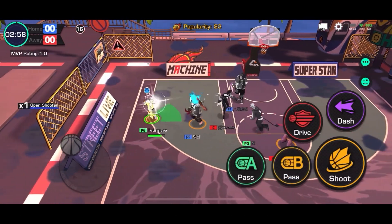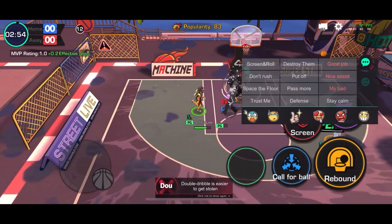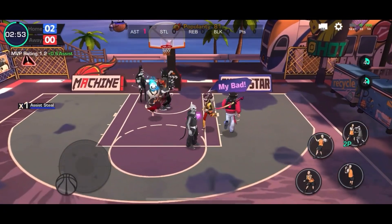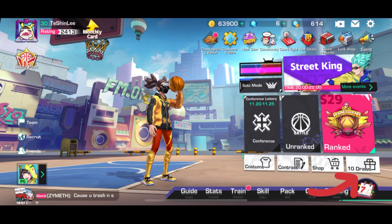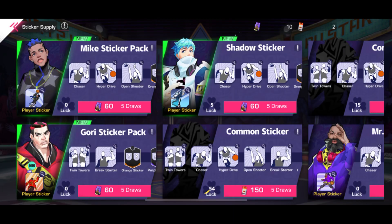Today we'll be talking about stickers. Stickers are a vital part of any building basket trio, so make sure you keep that in mind. First, we'll talk about how to get stickers on the home screen: click the button that says '10 Draws,' then click 'Sticker Supply.' From here you can purchase your stickers.